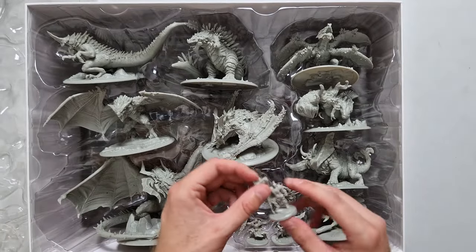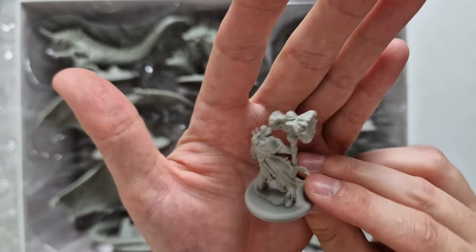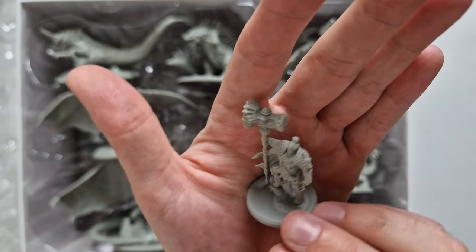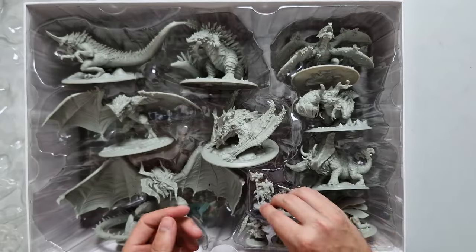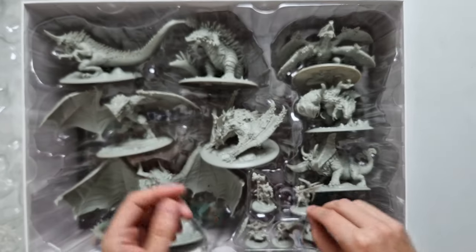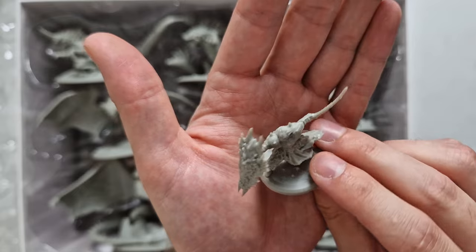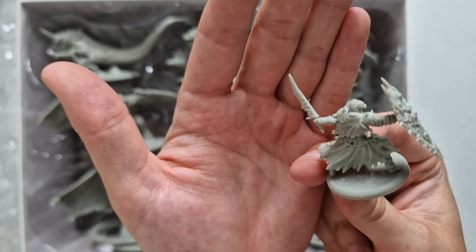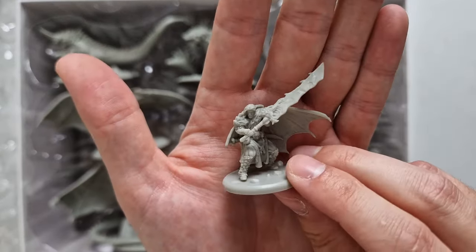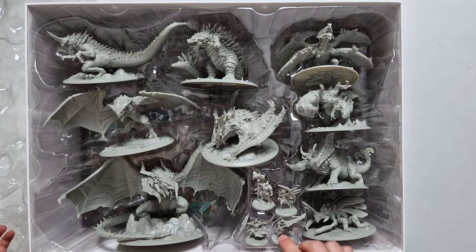Then, for the actual playable characters — the hunters. Here we have a guy with a hammer. These are really detailed and nicely sculpted, and there's also no gaps at all — it seems like they are molded in one piece. We have a bow character here. People are probably going to see the similarities to Monster Hunter, but this is a completely different game. Here we have a sword and board style character, and of course the classical greatsword. Really, really nice miniatures. But that was the first miniature tray.